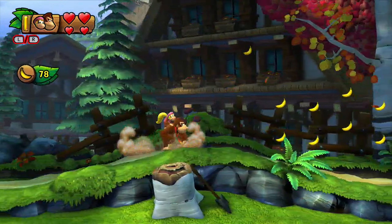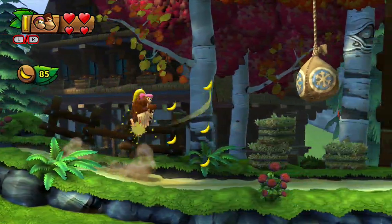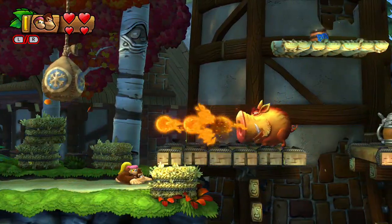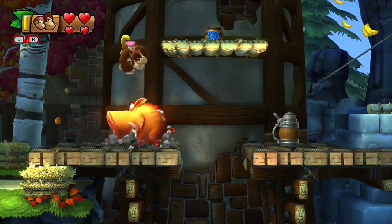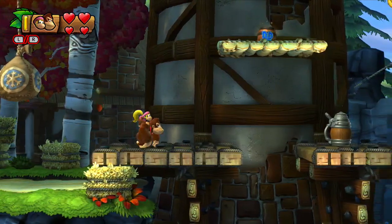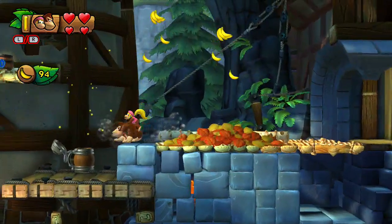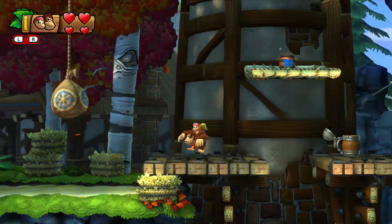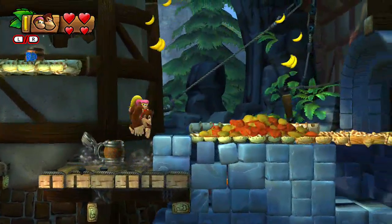Bananas — collect them. Banana coin. You're gonna need those banana coins if you want to unlock all those figurines and stuff. I don't want Diddy though, I want to hit that thing. Maybe there's something else I can throw at it — oh there it is, there we go.